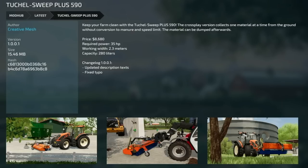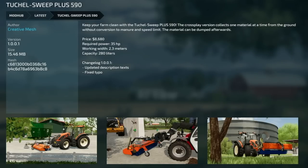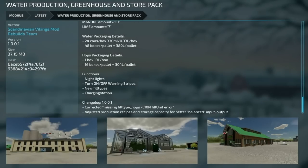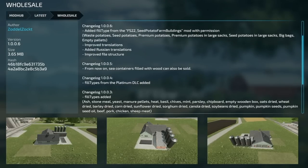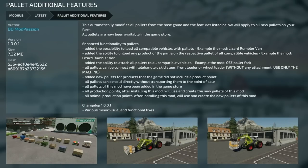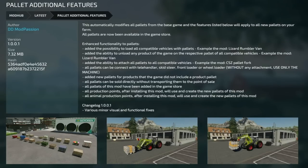Update to the Two Shell Sweet Plus 590S version 1.0.0.1 — updated description text and fixed a typo. Same update exists for PC/Mac. The Filled Shed Pack version 1.0.1.1 — added support for mod maps with 'bought with farmland' tag. Water Production Greenhouse and Store Pack version 1.0.0.1 — corrected missing fill type hops localization error and adjusted production recipes and storage capacities for better balanced input and output. Wholesale version 1.006 — added fill types from Seed Potato Farm Buildings mod with permissions, including waste potatoes, seed potatoes, premium potatoes, large sack variants, and empty balances. Also improved translations. Pallet Additional Features version 1.0.1 — various minor visual and functional fixes.